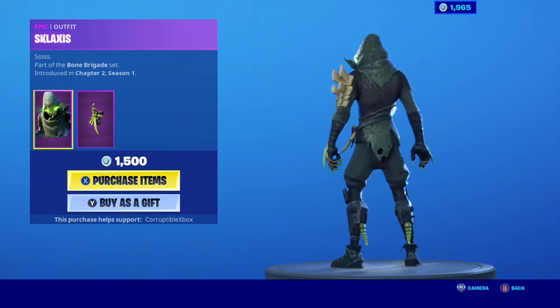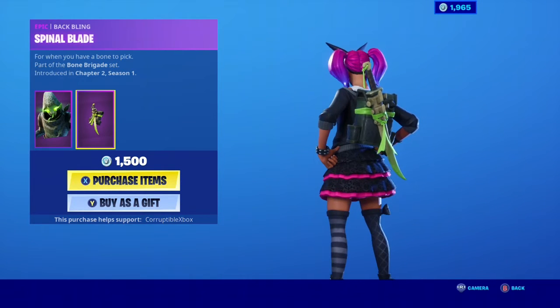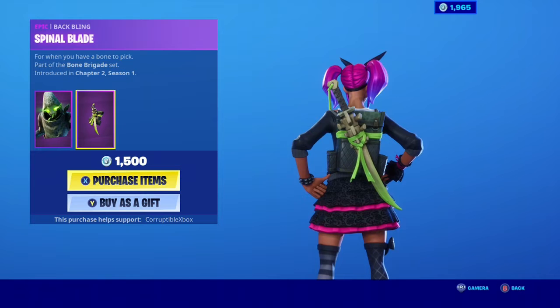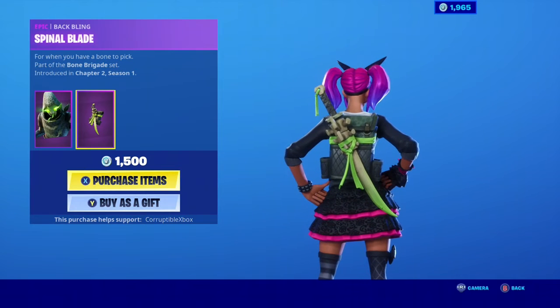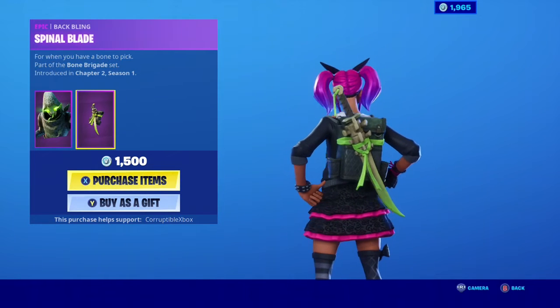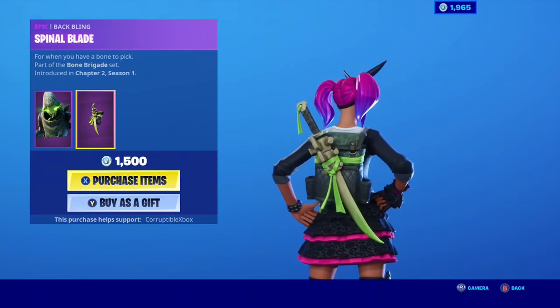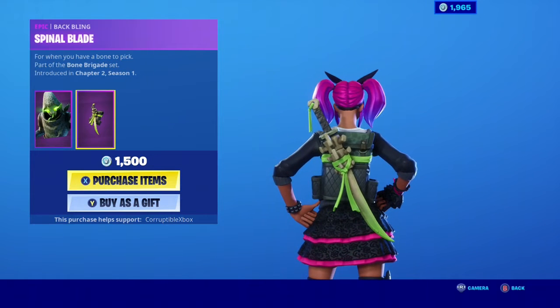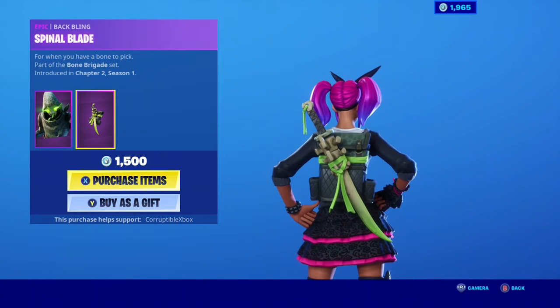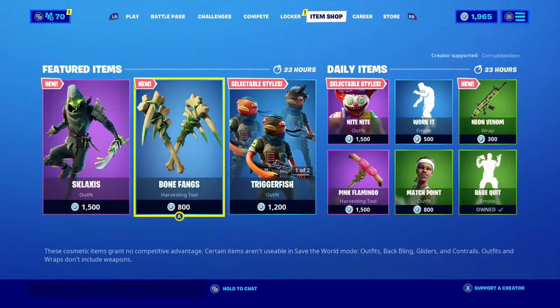The animation of his tongue coming in and out is great. I think we have a skin like this kind of in Save the World, but I'm not sure — we'll have to see. Then we have the Spinal Blade. I'm really digging the Spinal Blade because of the colors on it. I really like the lime green ribbon that they've got kind of wrapped around it — it's a huge blade looking like it's made from a spine. This is a really cool skin, guys. Let me know if you're gonna get it down in the comment section below.